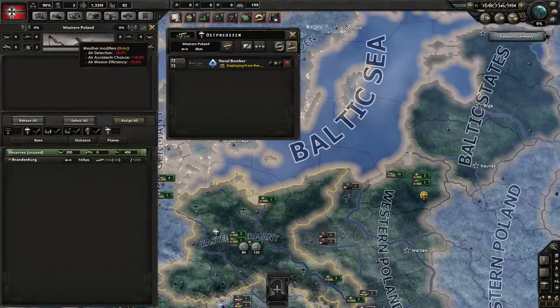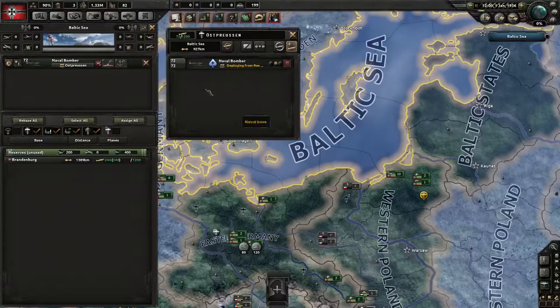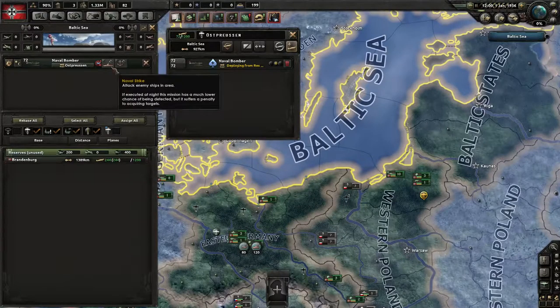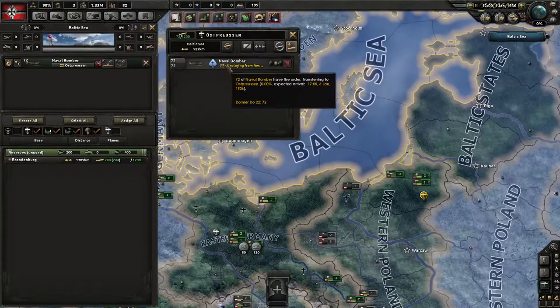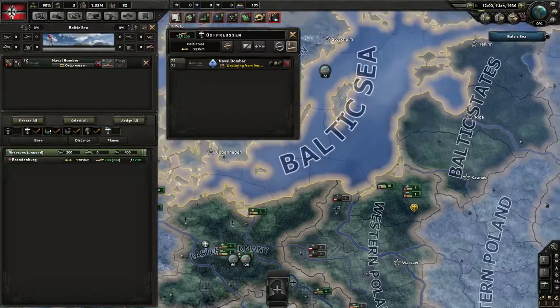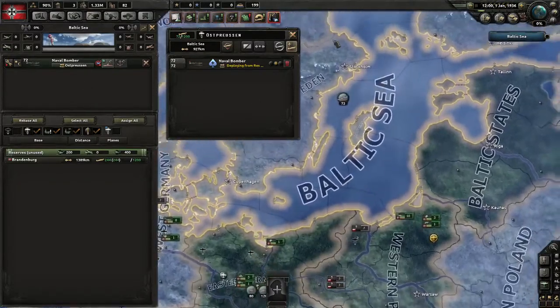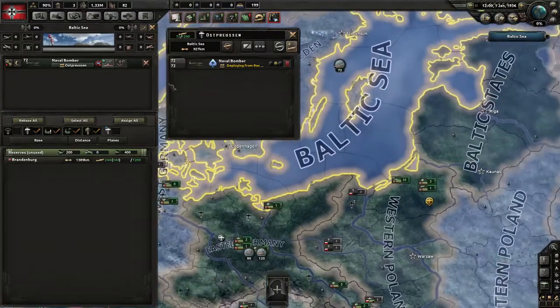We'll add our naval bombers there and then deploy them to the Baltic Sea. As you can see they didn't show up here — that's because with this airport selected the standard view shows the western Poland region. But I just clicked the Baltic Sea region and suddenly they show up. Here you can see they can do either port strikes or naval strikes because they are naval bombers.